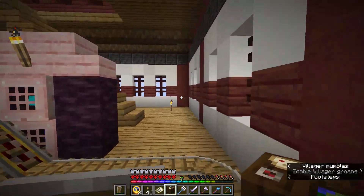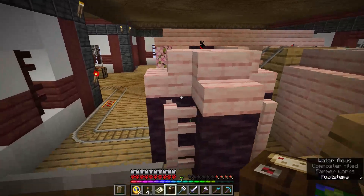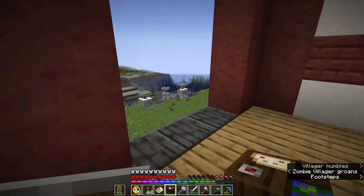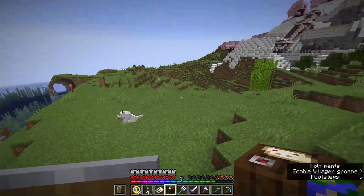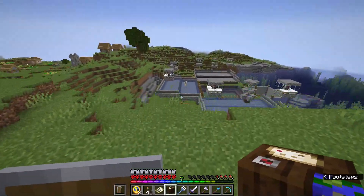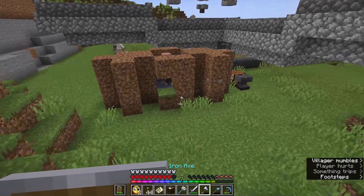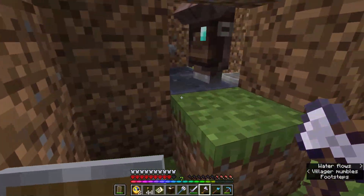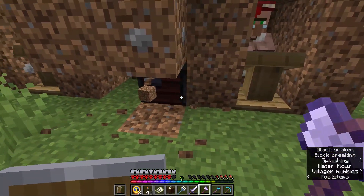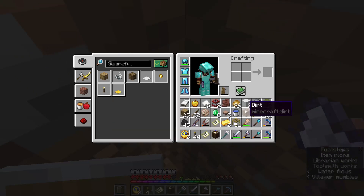I think it's a pretty good system. Obviously you can do different setups and layouts, but I also made this upstairs area — not sure what I'll use it for yet. Let's go ahead and find a smithing table. I think I should have one down here. Looks like I've got a couple of smithing tables.